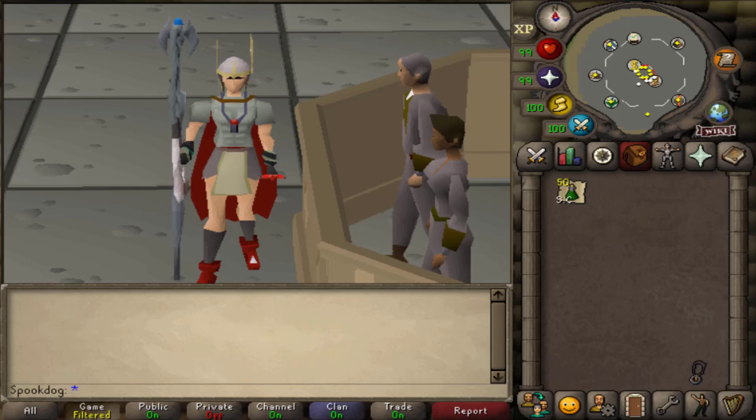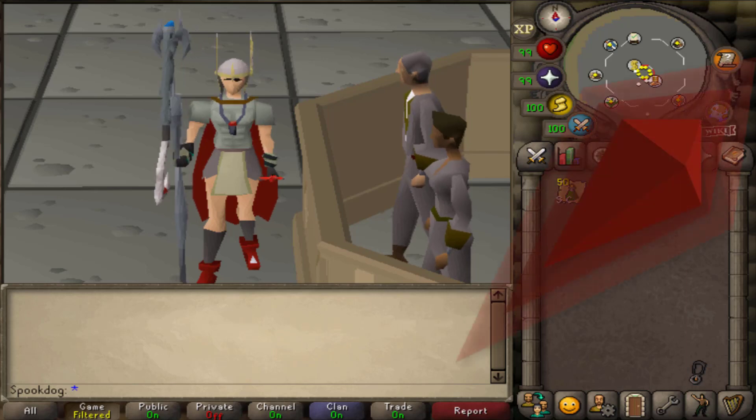Hello, today's video is another money-making method. This method is killing Vyrewatch Sentinels in hope of getting the Blood Shard drop.